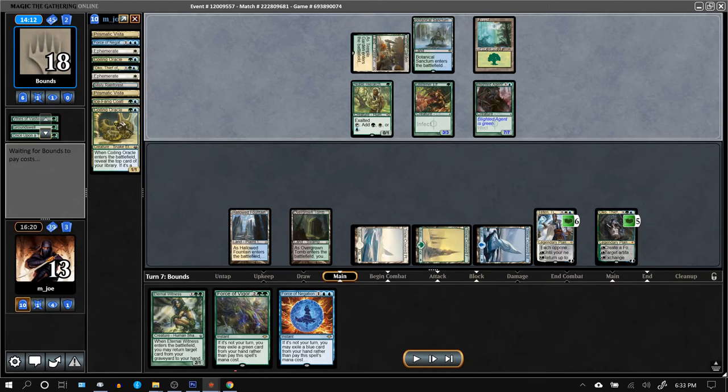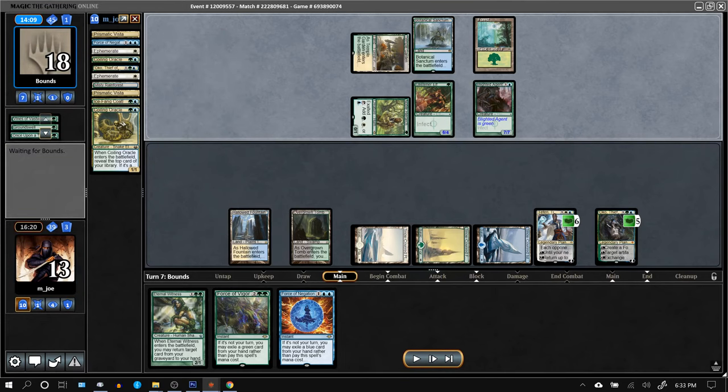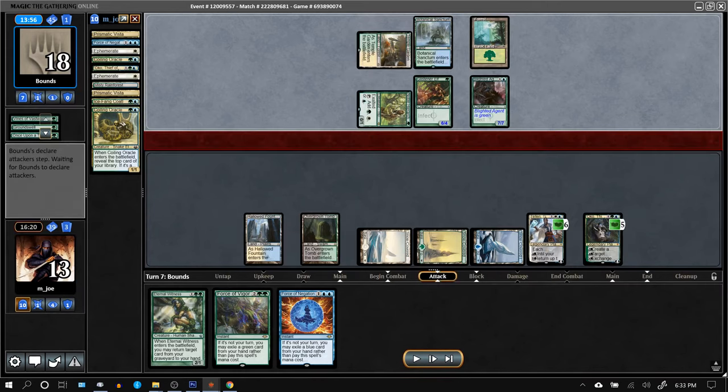This is a little scary. Changing this into a 6/4 means he's got 13 power, which is pretty rough. You can't just go nuts turning these things into 3/3s because the pump spells are going to make them like 7/7s, and they can just kill you that way.